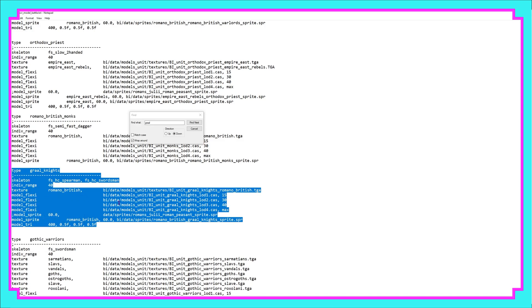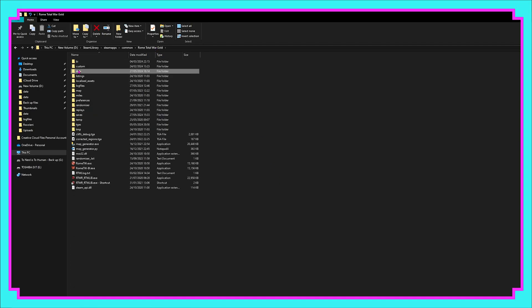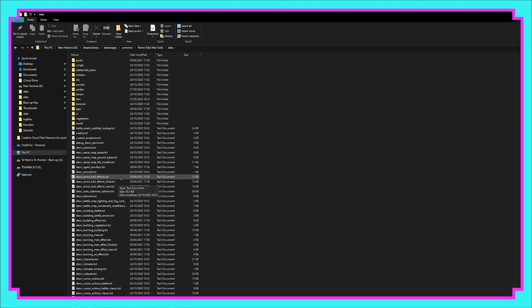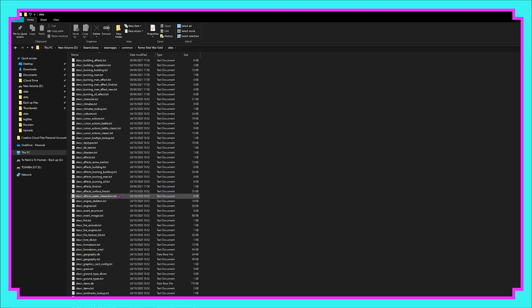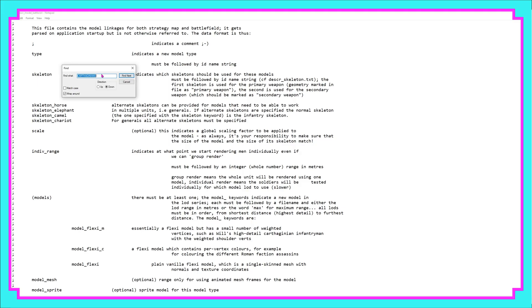Once again we're not going to actually edit anything here — we're just going to copy it out and head back to the folders. From here we need to go back into Rome Total War and find its equivalent file. So back into Data, scrolling down to Descr Model Battle, and inside this file all we need to do is find a place to put our information.